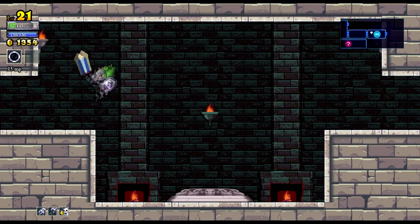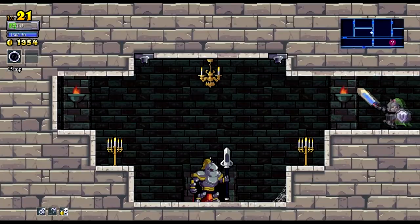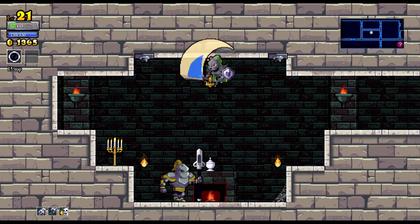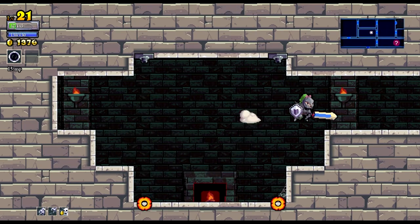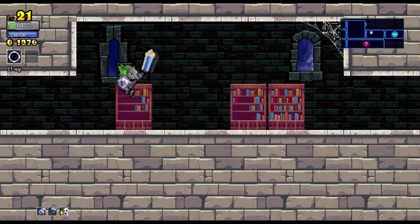Back we go. Shmackety shmackety. Accidental air dashing. There's one other area but I know that leads up to where the tower is, so I guess we can just go through into the forest.